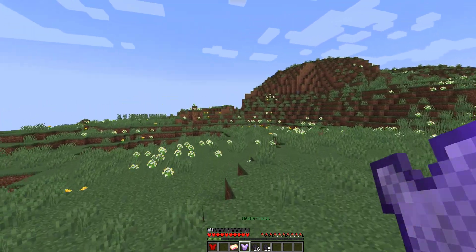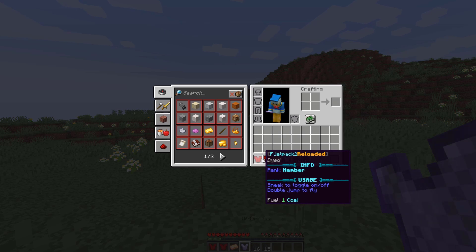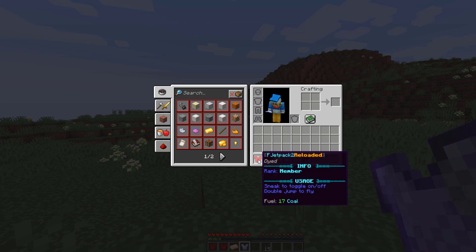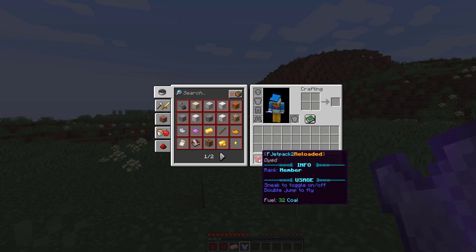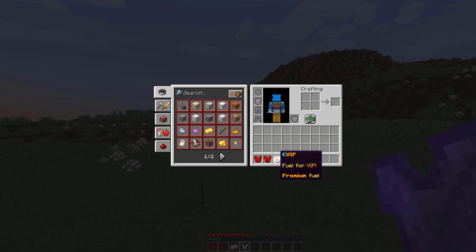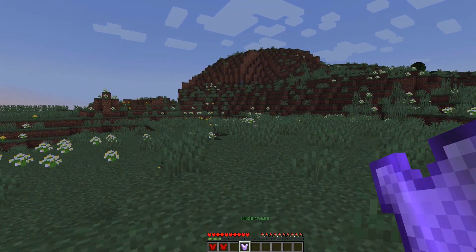Here are a few examples — we have the member jetpack and these two have different amounts of fuel. The way you refuel one is by getting the fuel item, in this case coal, and then drag and left-click over it. Now it has 17 fuel. Grabbing some more coal and clicking gives both 32 coal. The VIP jetpack has three per max fuel using premium fuel — clicking on it makes it four.